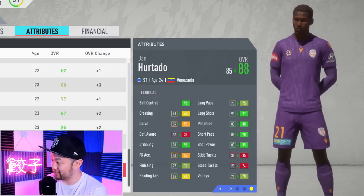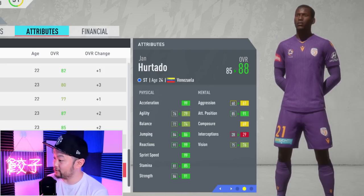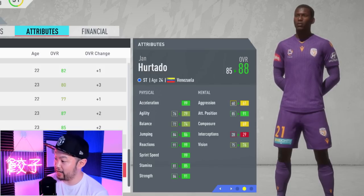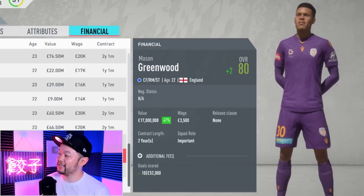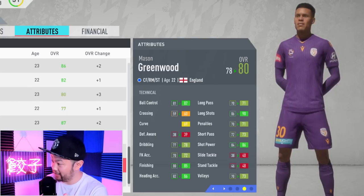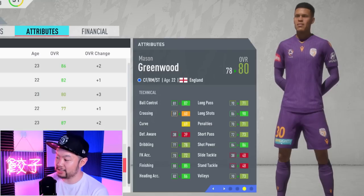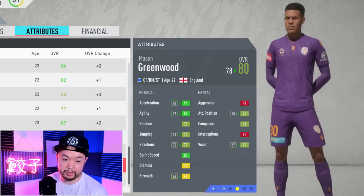Hurtado got this high thanks to fantastic long shots, dark greens in penalties, short passing, shot power, dribbling, and ball control. And look at these physicals: 99 acceleration, 86 jumping, 99 reactions, 99 sprint speed, 85 stamina, and 91 strength. Mason Greenwood turned out to be kind of the runt of the litter - didn't get enough play time and only got up to an 80, but a respectable 17 million in value. He's got some pretty nifty stats: 90 long shots, 86 shot power, 85 finishing, 86 heading accuracy, 94 acceleration, pretty good agility, and 85 sprint speed.